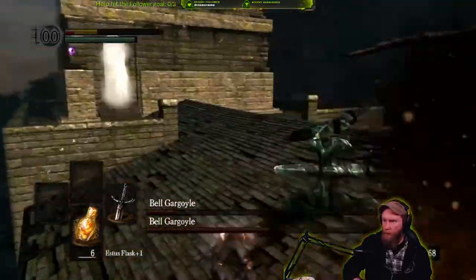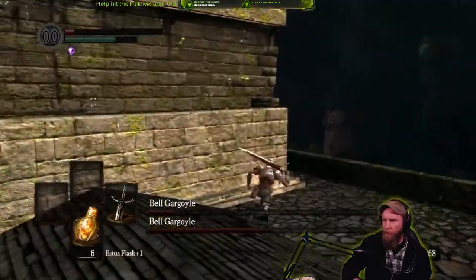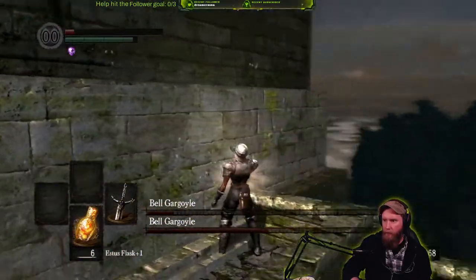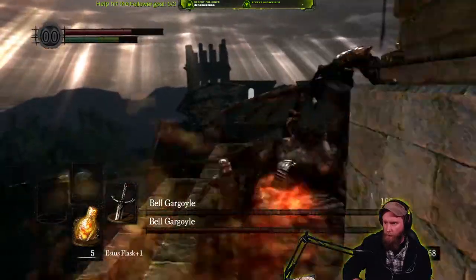Near the end of this fight, I use the narrow walkway next to the tower for cover. As they initiate the fire attack, I run forward and jump past the AoE and get in a good attack. It's possibly not a great idea to use the walkway, so your mileage may vary.